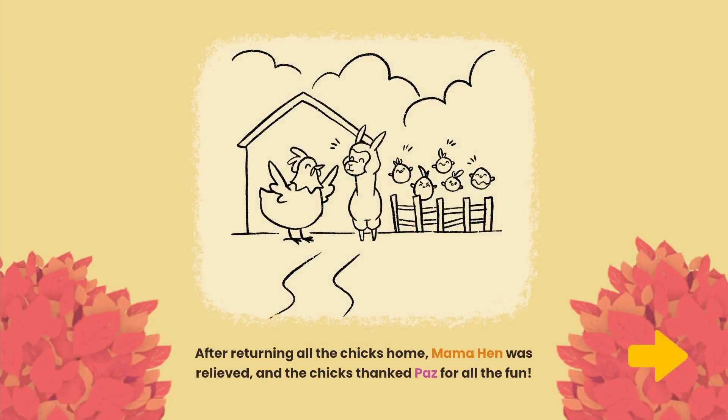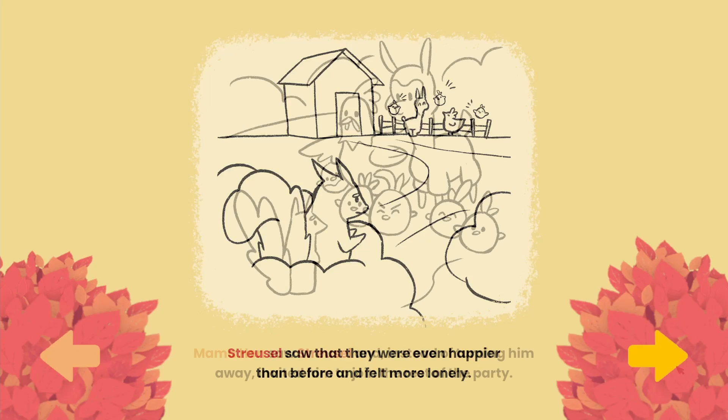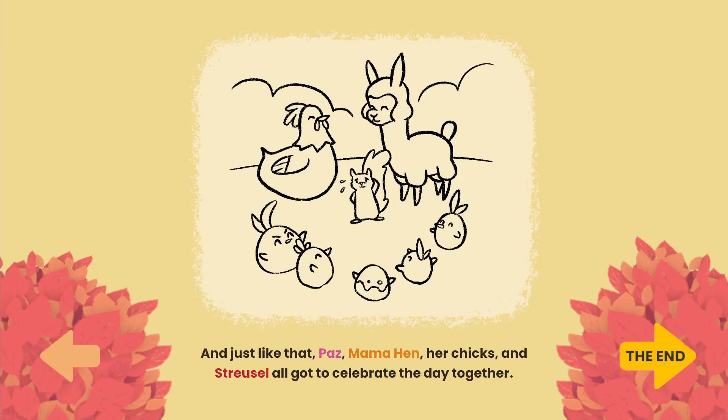After returning all the chicks home, Mama Hen was relieved and the chicks thanked Paz for all the fun. Streusel saw that they were even happier than before and felt more lonely. Aw, that's sad. Mama Hen saw Streusel and instead of turning him away, invited him to join the rest of the party. And just like that, Paz, Mama Hen, her chicks, and Streusel all got to celebrate the day together. The end.